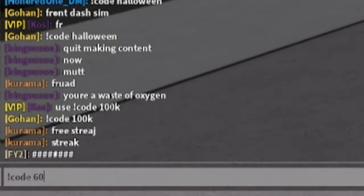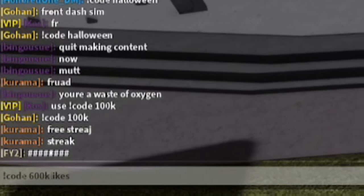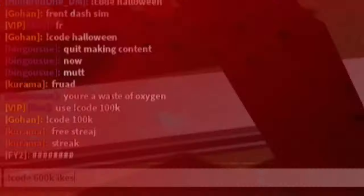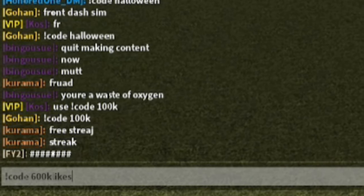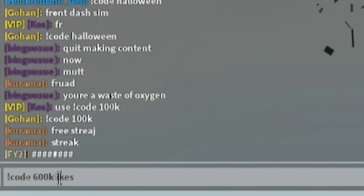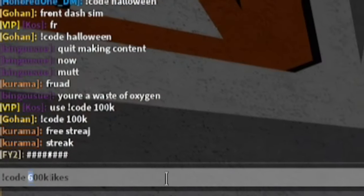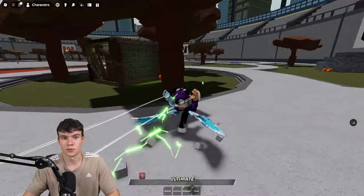Potentially they might drop a code for 600k likes, so try '!code 600k' or '!code 600k likes'. That could give you more rewards in Heroes Battlegrounds. They might also release codes for 700k likes, 800k likes, and so on — so try those out too. But for now that's all the codes we can redeem.